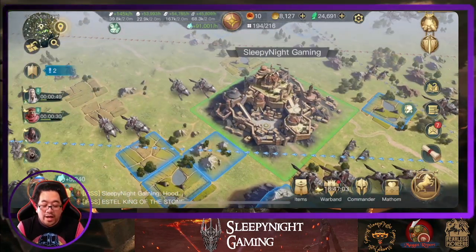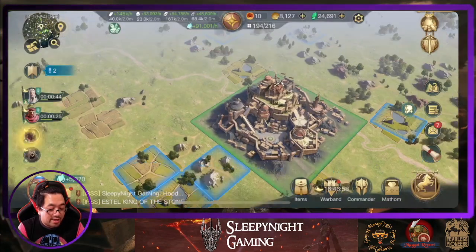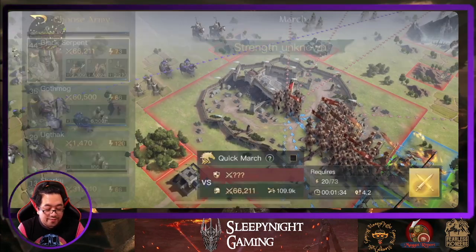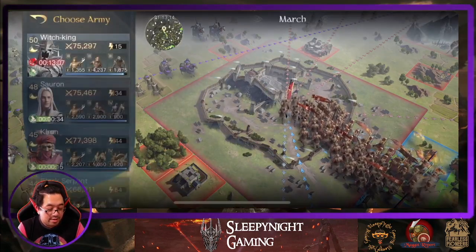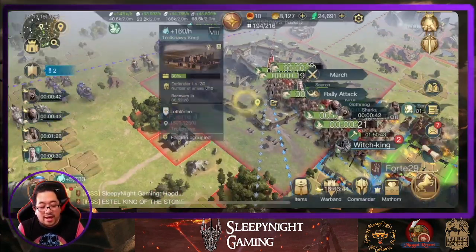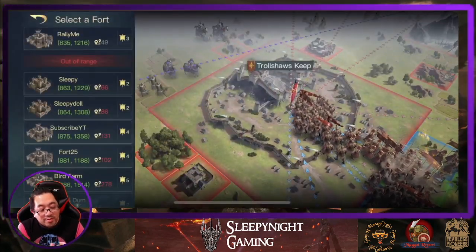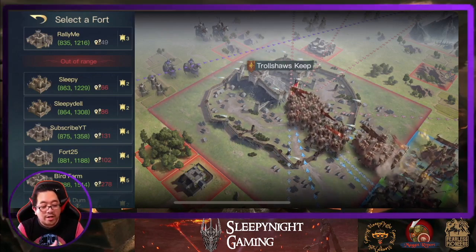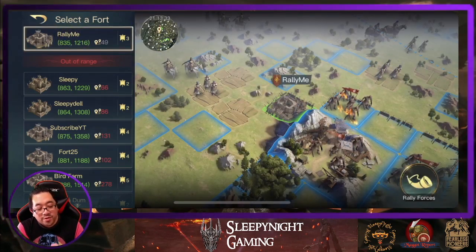What are the requirements? The first requirement for rallies is you've got to have a fort within range of whatever you want to rally. So let's say right now if I'm going to rally, it will show me a fort — not a rune. Because I do have a rune nearby but it doesn't work; it only works with the fort. So we choose a fort from here.